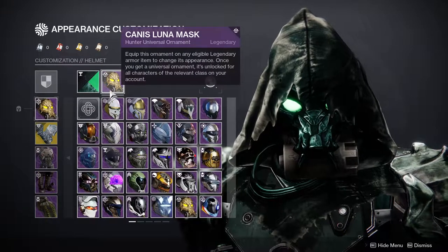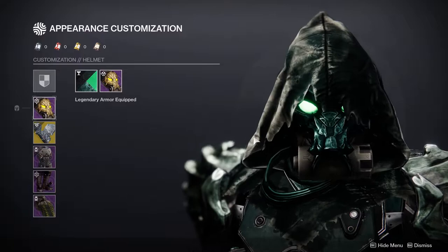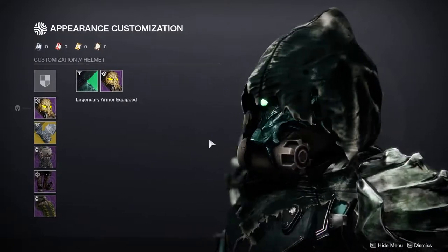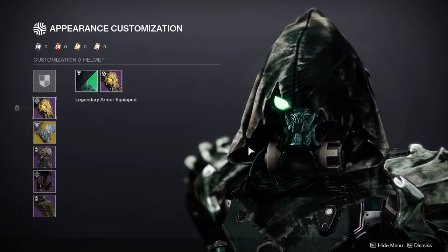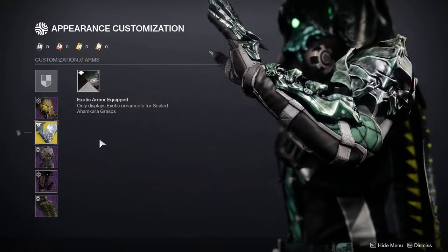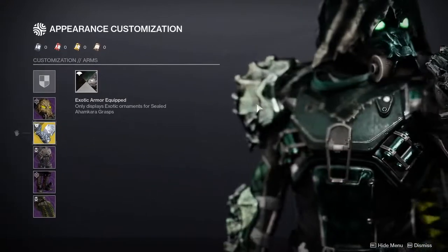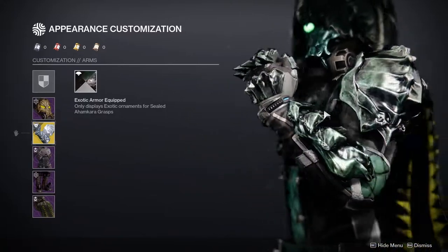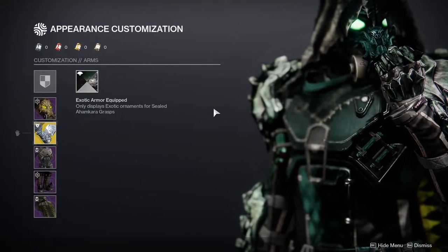The Canis Luna Mask is one of my favorite helmets. I don't wear it a lot just because it's really hard to combine with other pieces. But if you're just going for a cool aspect, you can put this on pretty much anything because it's a wolf mask — definitely one of my favorite helmets. For the arms, we're obviously using the Ahamkara Grasps. It does not have an ornament, unfortunately. Definitely one of my favorite exotics from D1. In D2, they nerfed it quite a lot.